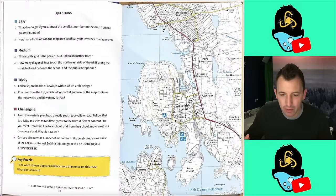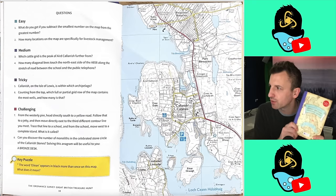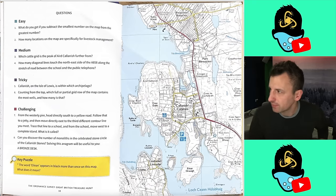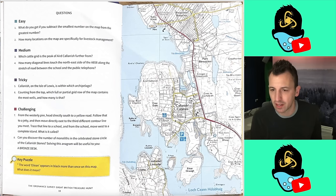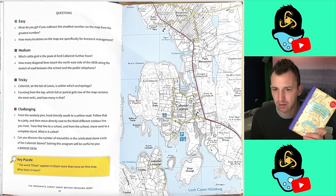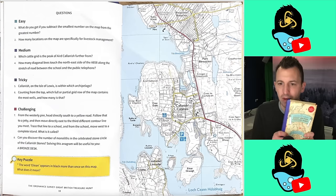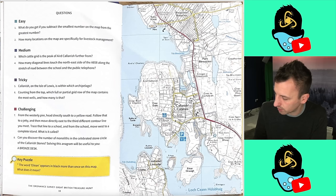Hello everyone, how are we doing? This is it — the first episode of the Ordnance Survey Great British Treasure Hunt Puzzle book. You can probably see here on the screen I have got the first challenge, the very first challenge. So what we do is we work our way through the country on each challenge and we basically see if we can get all the questions right. They come in four categories: easy, medium, tricky and challenging.